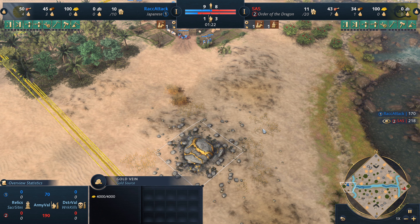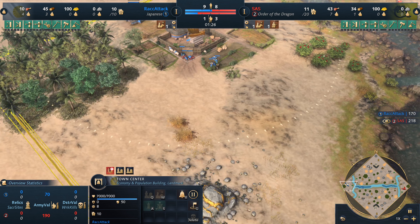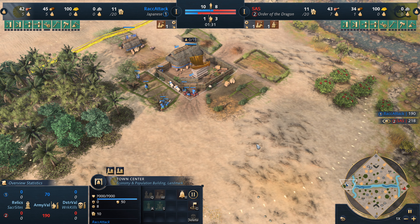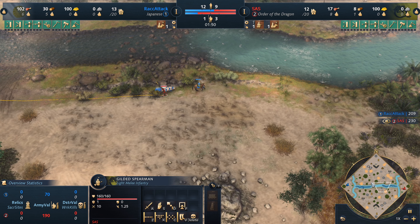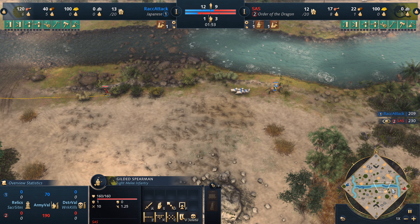The gold is a good distance away from the main TC. Our Japanese player supply-blocked himself as well for a bit — probably two to four seconds. Now the gilded spearman is going to be running across the map; he'll see the dock but he's not really going to be able to do much about it — it's gonna take him a while to burn it down.